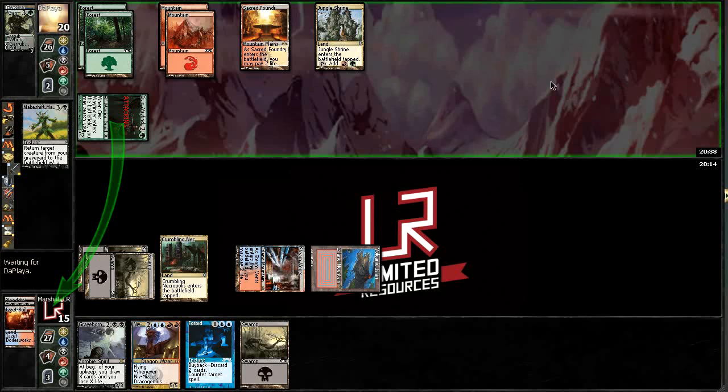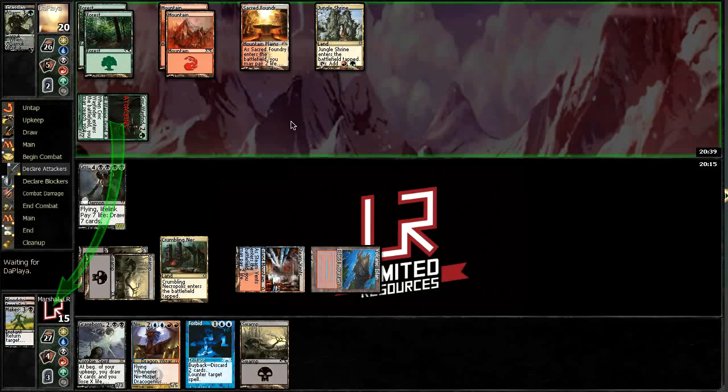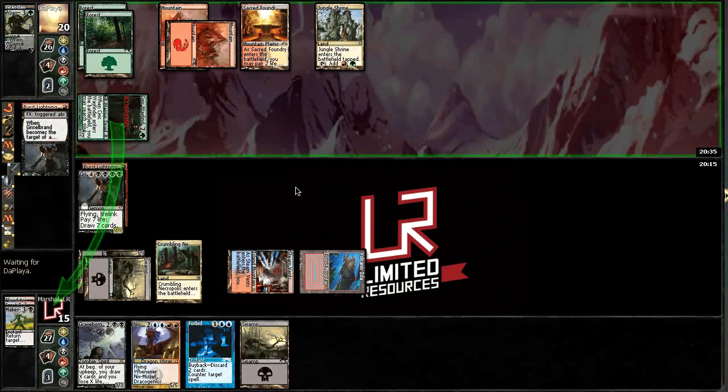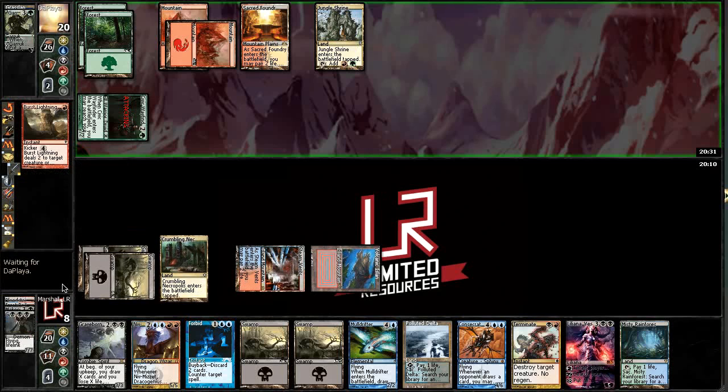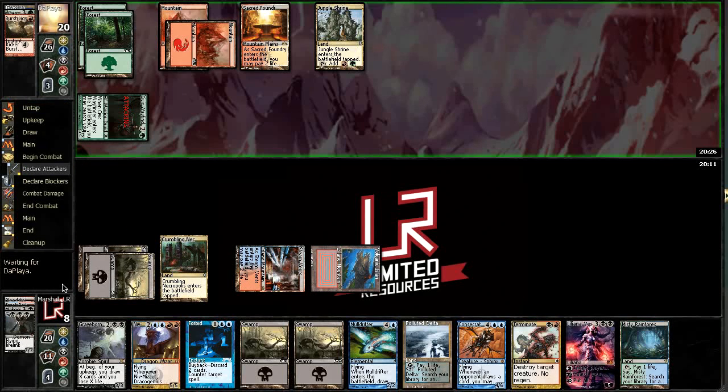All right, are we resolving? We are. Let's see if he has a way — I mean anything, Burst Lightning will do it too. Draw seven. We're going to go to six here, and hopefully he doesn't have enough burn to finish us off. That's kind of the situation we're in here, which is totally fine.